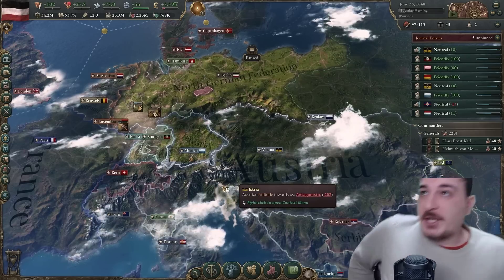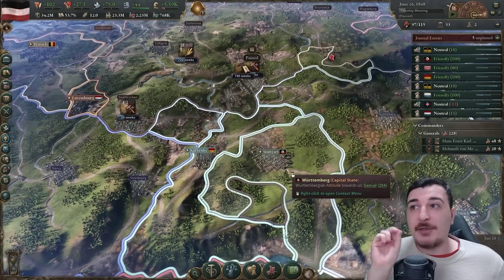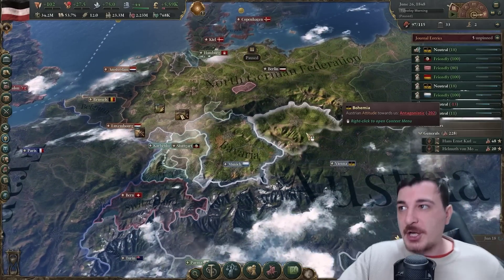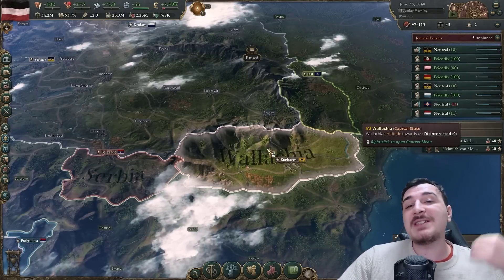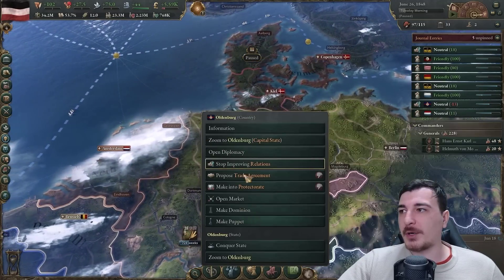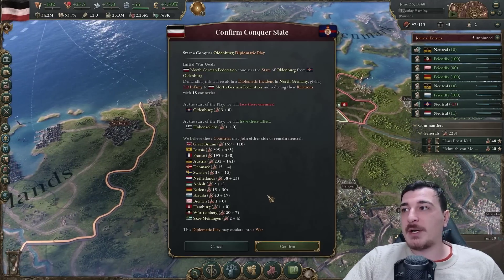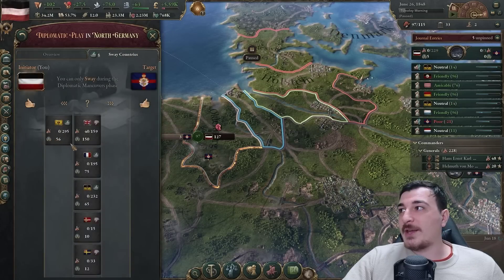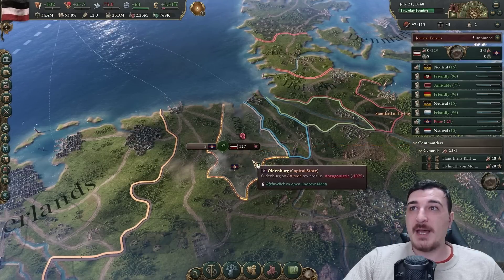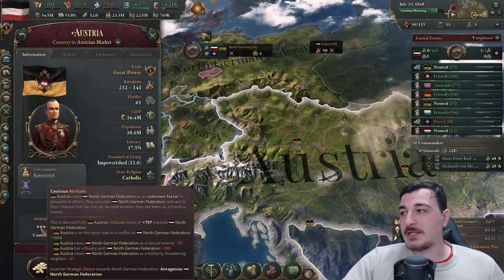Now that we got that obligation, we can use it to reset our relations with the Austrians. A good target is Oldenburg since they're not voting for me and randomly changed their relations to Weary. We can do a quick cheeky conquest against them and call in obligations with Austria, which is also going to reset our relations. Let's call in those obligations - now instead of minus 200, they have plus 797 relations.